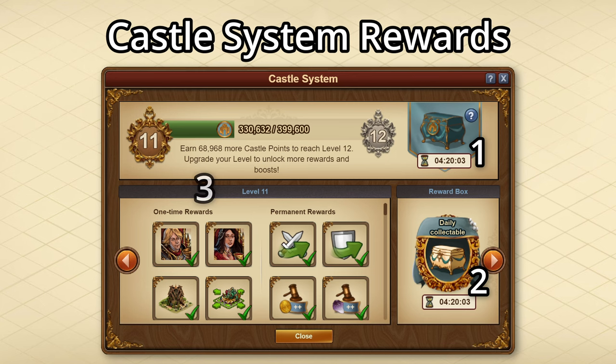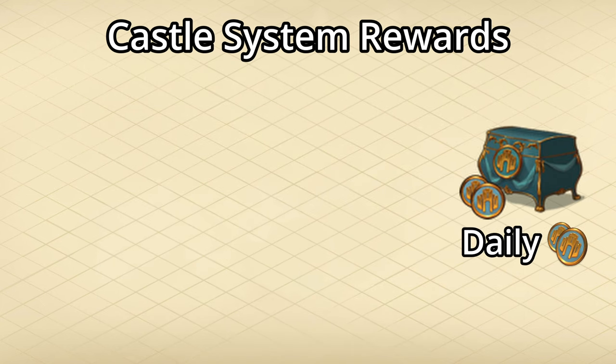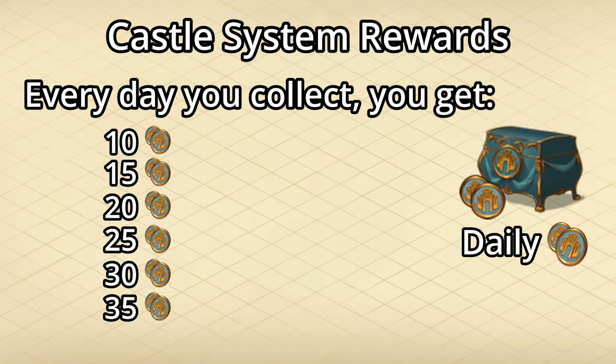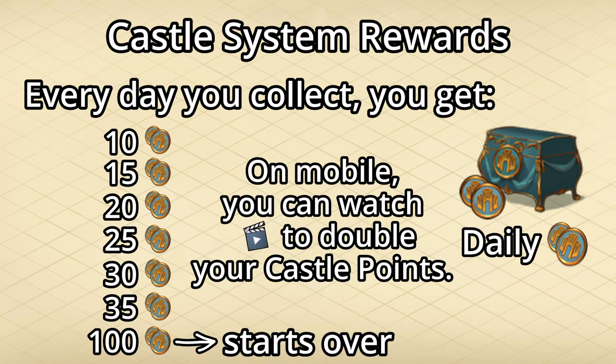There are a total of four different rewards that you can get from the castle system. The first is the free daily castle points. Every day that you collect from it, it cycles through giving you 10, 15, 20, 25, 30, 35, and 100 castle points, at which point it starts back over at 10. And if you're on mobile, you're able to watch an ad to double these points.